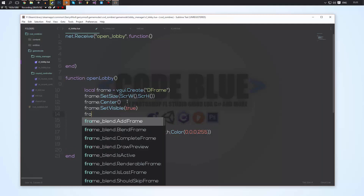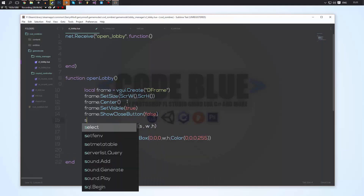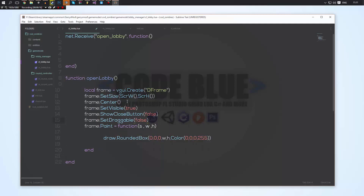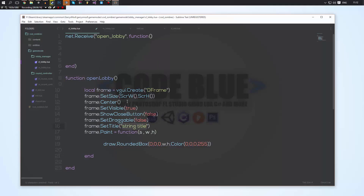We're going to do frame:ShowCloseButton(false) so we don't have a close button. We're also going to do frame:SetDraggable(false) so the window cannot be dragged around the screen. We're also going to do frame:SetTitle and set its title to nothing so the title will not show up. Once we've done that, we can do frame:MakePopup.